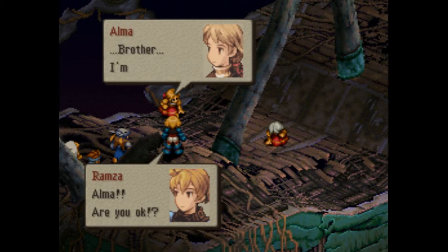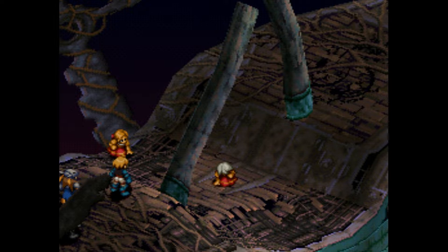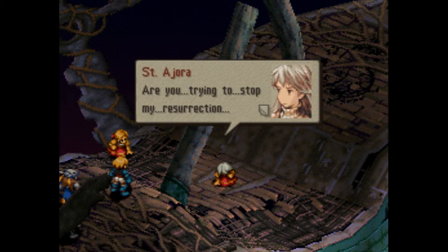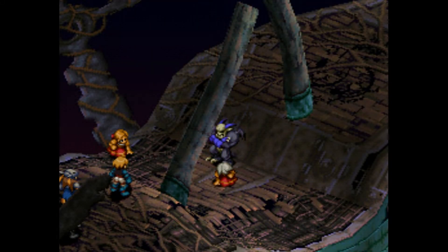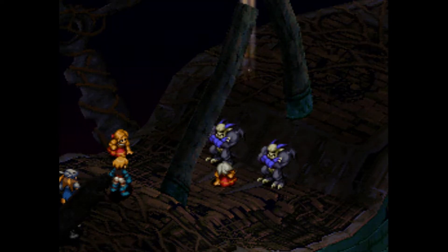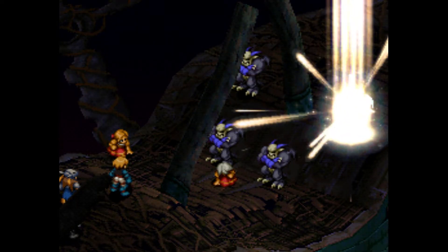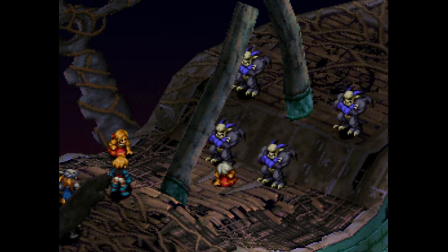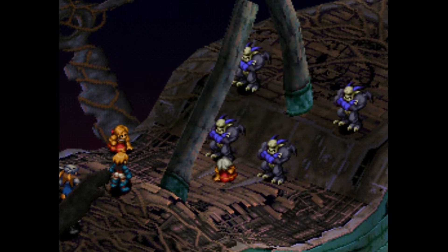'Alma, are you okay?' 'Brother, I'm alright. We have to kill Adjura — hurry!' 'Are you trying to stop my resurrection? I won't let you. Come out, my servants.' We got some ultimate demons — quite a bit of them actually. We gotta watch every single one pop in. 'I will not let anyone prevent my resurrection.'